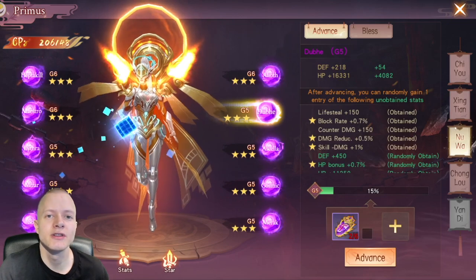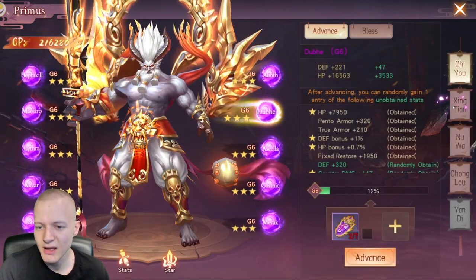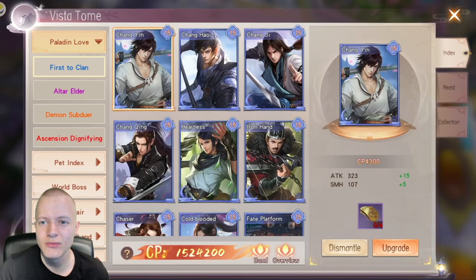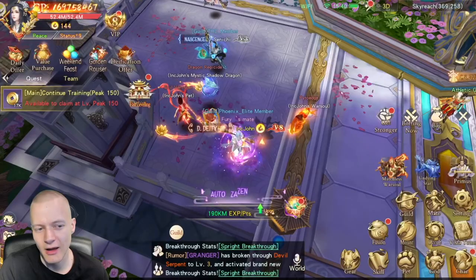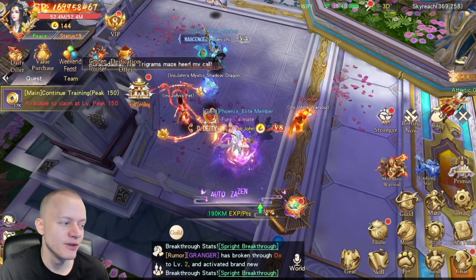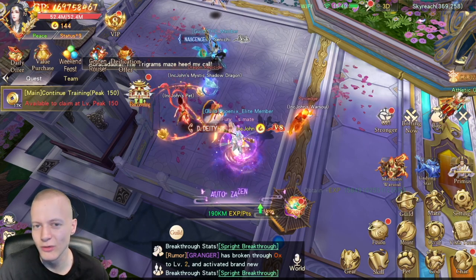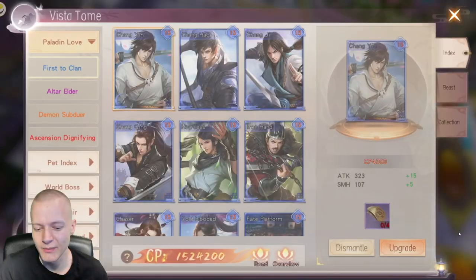Primus — just work on it slowly but surely. It gives power but not a great deal. Vista Tome Index doesn't give a great deal of power either. I've been playing since day one and doing a lot, and I'm at 169 million — Index maybe gives 5 to 6 million power total, so I wouldn't put a large focus on it.